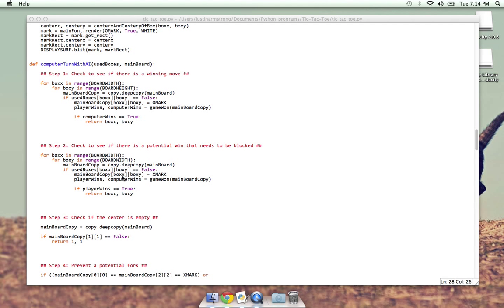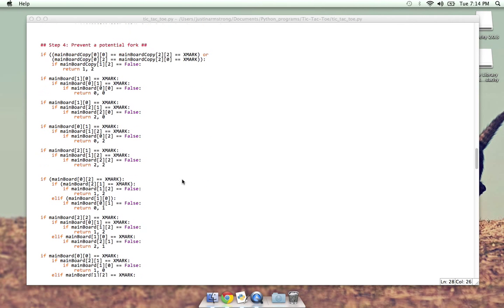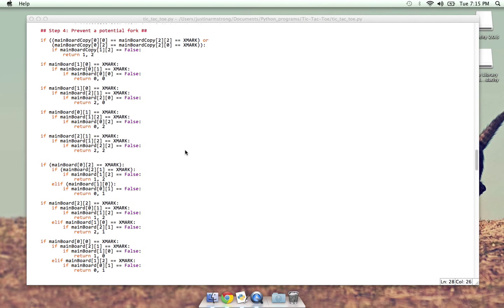The AI basically divides itself into steps. Step one: check to see if there's a winning move for the computer. Step two: check to see if there's a potential win for the player that needs to be blocked. Then check if the center is empty. Then check if there's a potential fork — where the player would have two possible win moves, making their win assured. There are something like 15 different fork combinations on the board, so I just told the computer: if any of these particular combinations show up, do this. I don't know if there's a more elegant way of doing that, but that's how I did it.